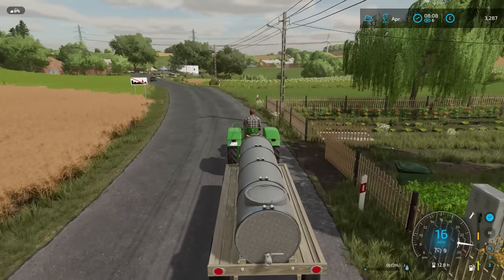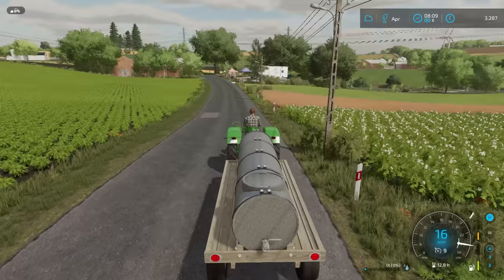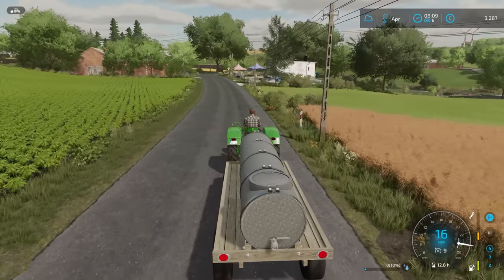The chickens do need feeding though, so we'll do that with the front loader in buckets. And then we can have a look at the field which we drilled in the previous episode — the new sort of expansion, the grass expansion where the forest used to be.